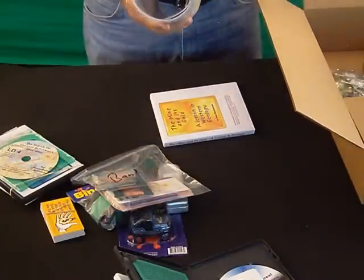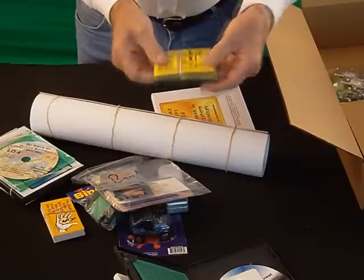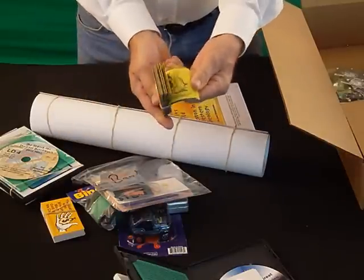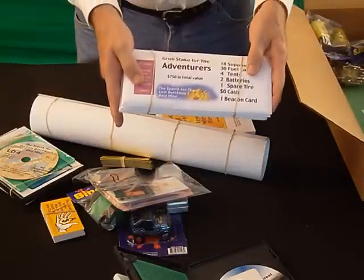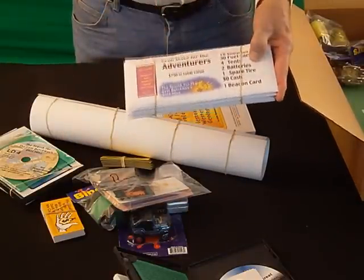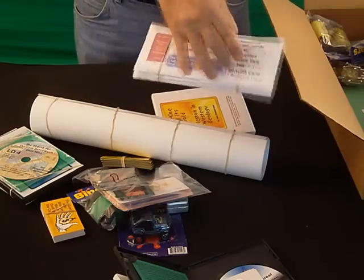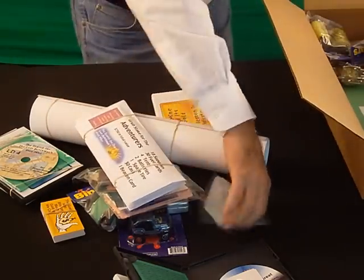We give you a set of maps — if you get LD-6 you get 12 maps, for example. We give you magnets and you can buy more of these; they're refrigerator-type magnets. And we give you the grub stakes. For LD-4 there are four different grub stakes: adventurers, gold rushers, and eagles. Packed with the cards, each one is different. We give you a bell — the cowbell.